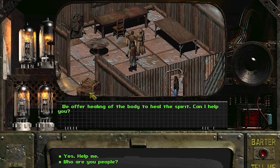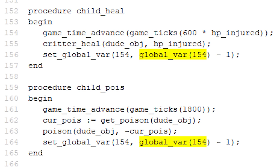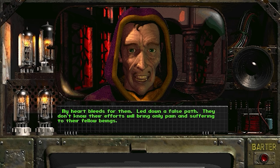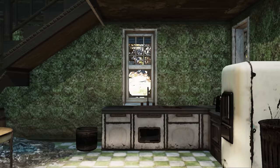One remaining instance occurs in Junktown, where after 80 days a Children medic appears not far from Doc Morbid. There seems to be a cut line where Morbid mentioned their lower medical prices were driving him out of business. Each time you use one of the Children healers, it removes a day from the counter for Vault 13 being invaded, in addition to the time it takes to be healed. Morpheus still has lines about this expansion reaching as far as Shady Sands, potentially implying their healers were meant to appear in every settlement over time.